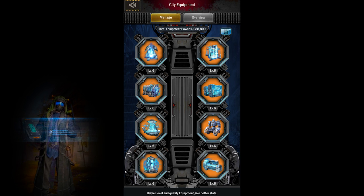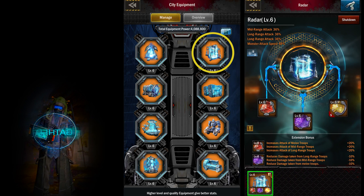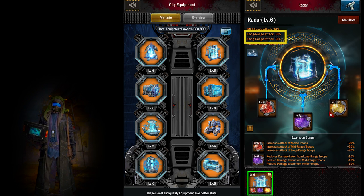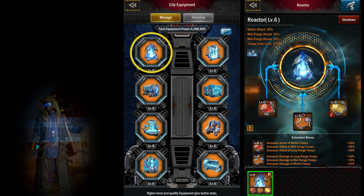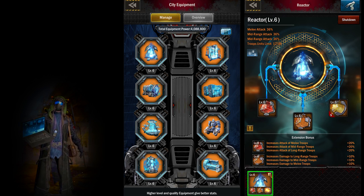Plan which equipment pieces you will upgrade. Most long range players upgrade radar first for the long range attack bonuses. For mid range players, the reactor is usually the first choice. Understand the benefits of each piece and upgrade to suit the needs of your city.